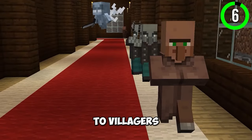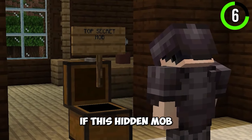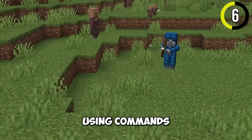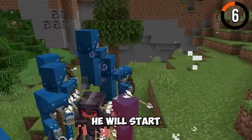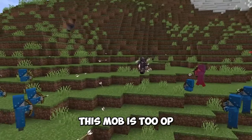Illagers are very dangerous to villagers and the player. They would be even more dangerous if this hidden mob got introduced — the Illusioner. Currently he's in the game files and you can spawn him using commands. While fighting this mob you will get pierced by arrows. If you get too close, he will start cloning himself and can also drink an invisibility potion. This mob is too OP.